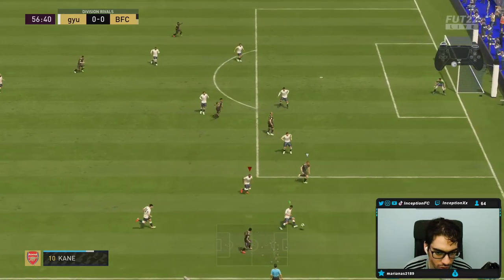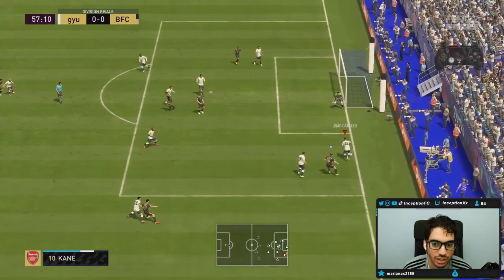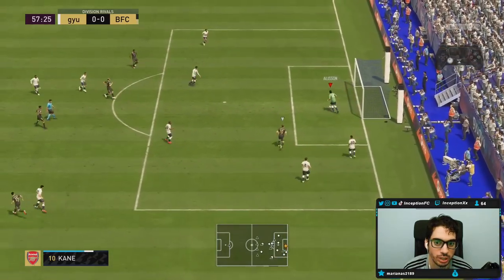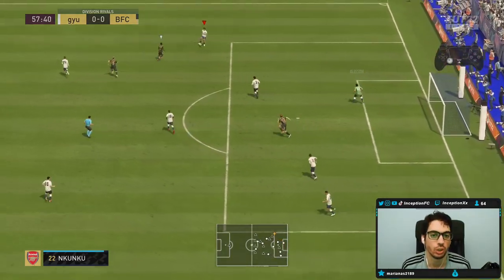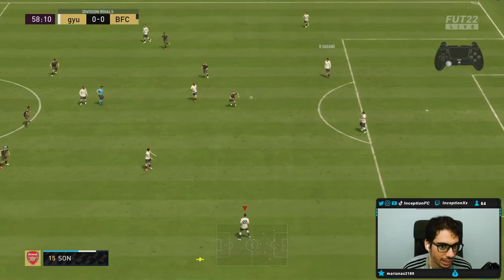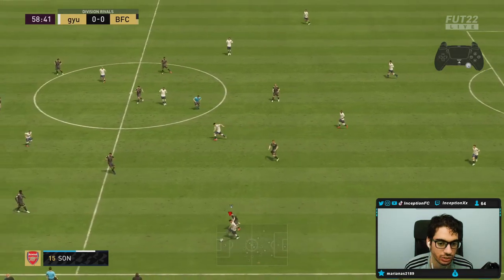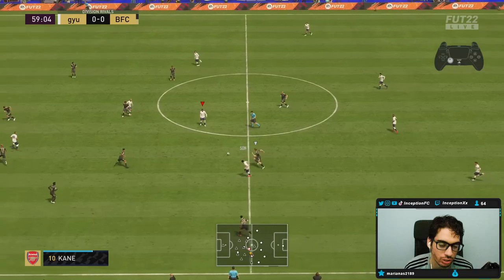One thing I noticed about Fernandinho's card is that his transition and quickness is not as fast as I initially thought it would be. Like when you're using N'Golo Kanté or Verratti's card — he doesn't feel like that quick, agile thing. His defending style has more of a physical thing behind it.